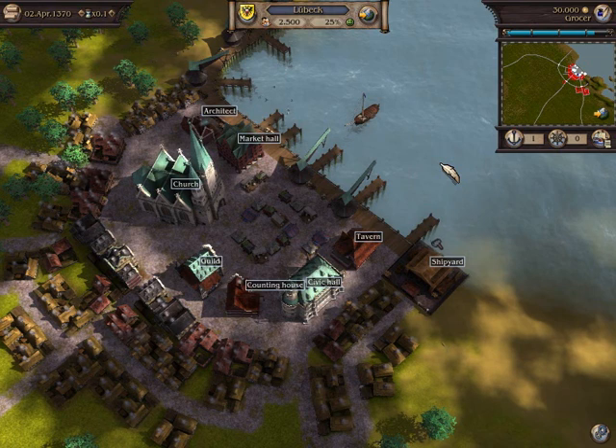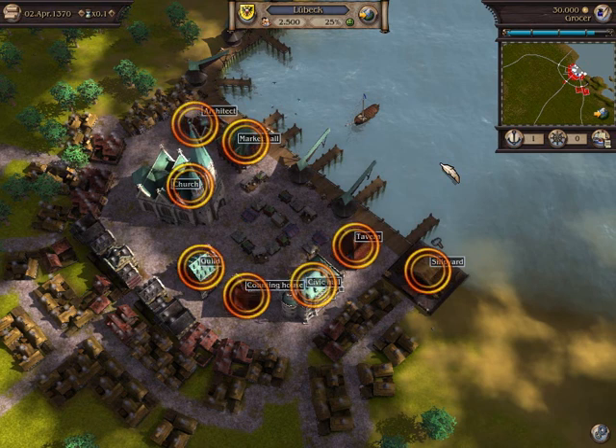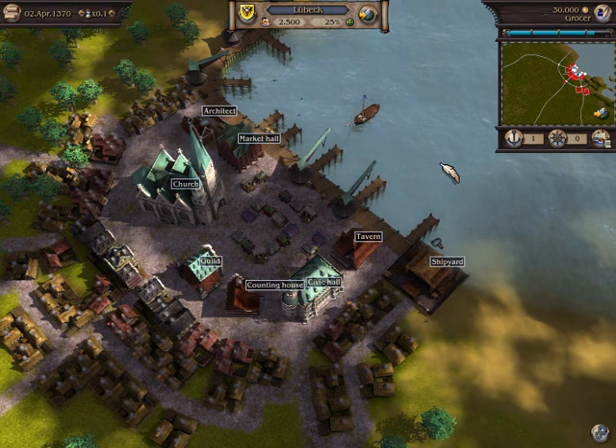The important buildings in which you can perform actions can be found at the marketplace in the centre of the city. At the start of play, your convoy lies at anchor in the port of Lubeck.